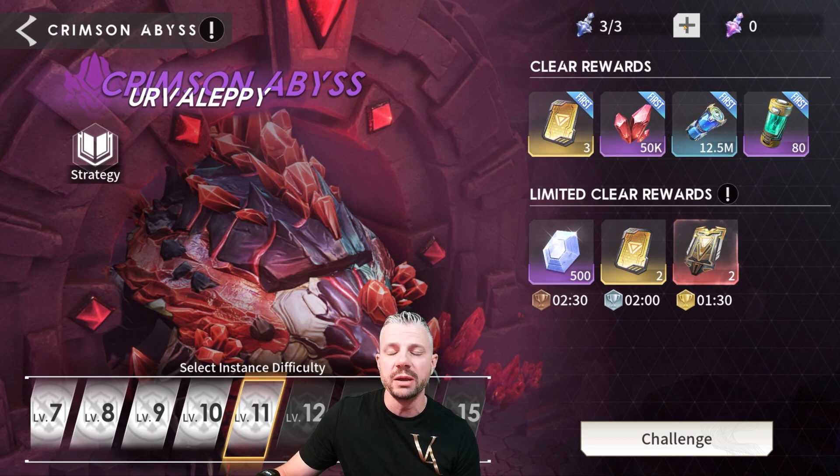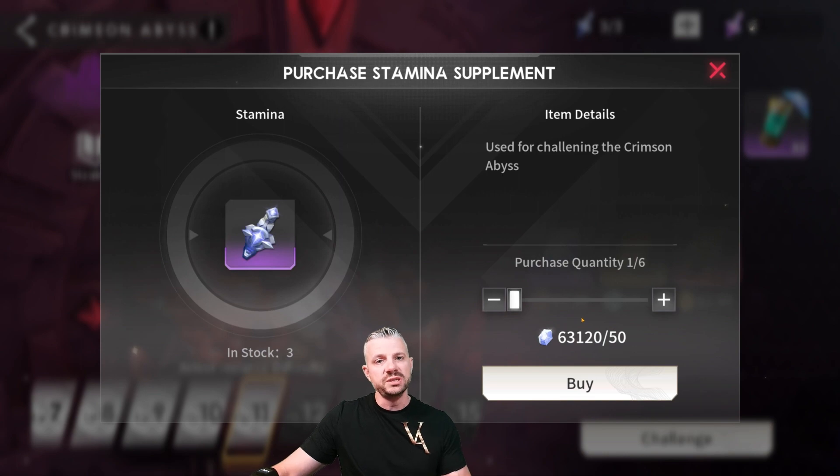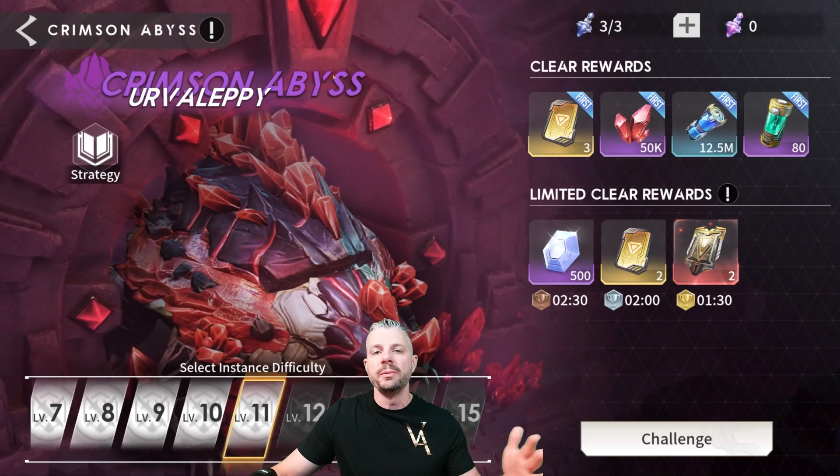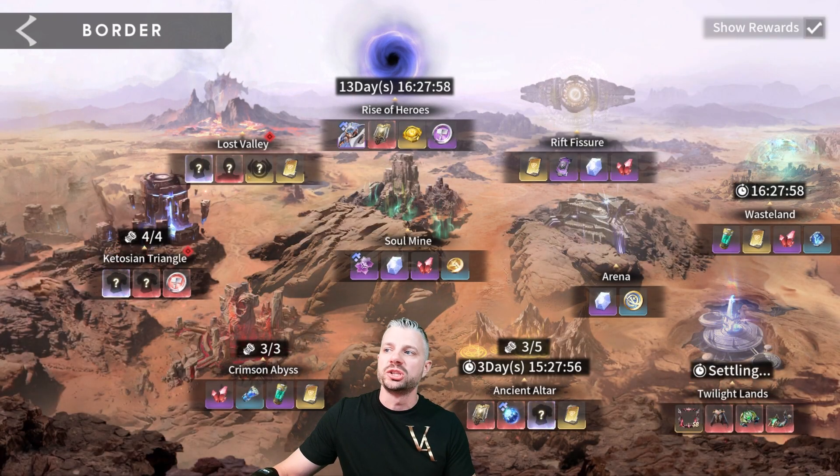Crimson Abyss though — if you guys want to throw diamonds into this, I don't blame you at all, especially when you're building your account. It's a great source of Soul Rubalites, hero experience, and the Soul Potions. These are also 50 diamonds a pop, but I think the rewards are a little bit better, especially when you have a younger account than just getting the gear.